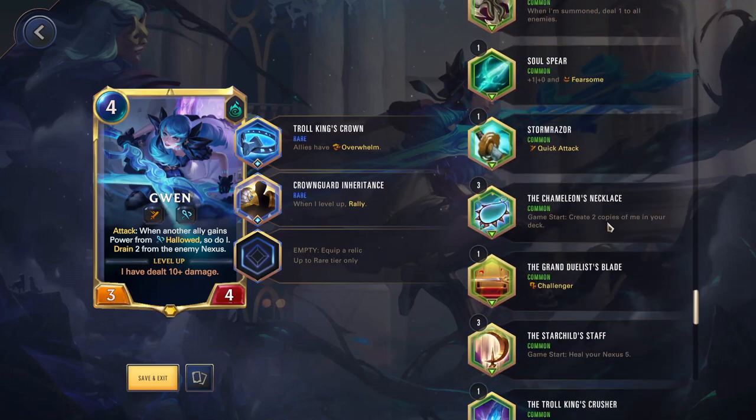Chameleon's Necklace — game start, create two copies of me in your deck. Very good on a lot of champions. If you have a champion you need to draw, especially early game, this can be very good — it's putting way more champions in your deck, making you much more likely to draw it. Also, if you have a champion where you want to use their champion spell a lot: if you have a champion on board, all these extra copies are essentially going to be the champion spell, so you can consistently play those each turn. It's very good on a lot of different champions, but if you're not struggling with drawing your champion, it's essentially useless.